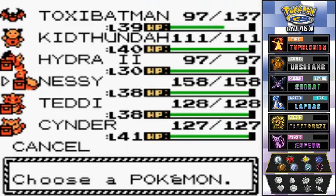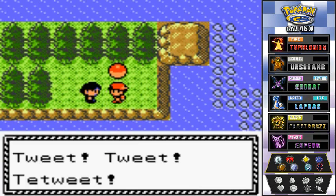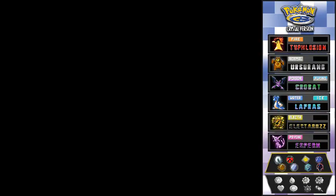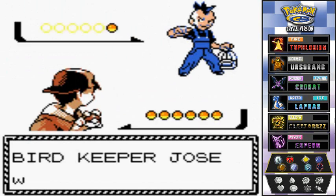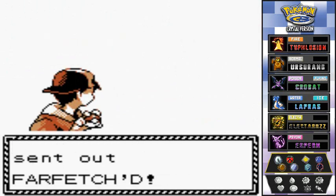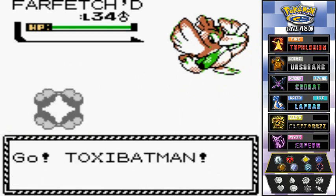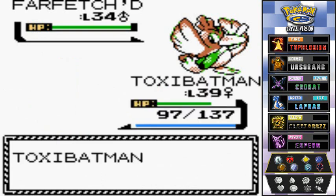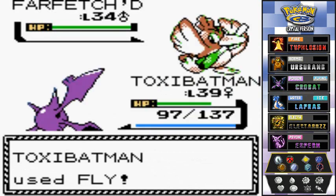Keeping ToxicBatman out, we grab an item before another Pokemon trainer ambushes us. It's Bird Keeper Jose — no way, Jose! He comes out with a Farfetch'd. Fly attack — let's see who has the better flying-type Pokemon. That's right, I do — didn't see that coming!